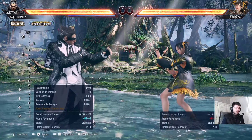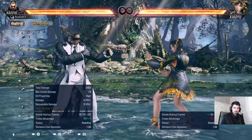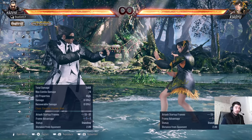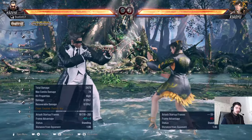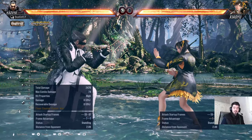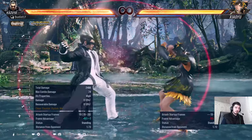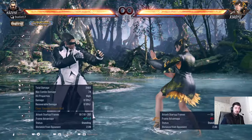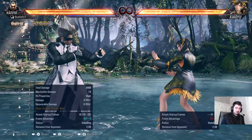Sidestep one-plus-two is a nineteen-frame high — it comes out slower because of the sidestep input — but it's plus five on hit. Usually it's most useful at the wall, because outside the wall it gives a little distance and the Kazuya player will feel like dashing in before pressing buttons. I personally don't use it that much, so be careful about that.